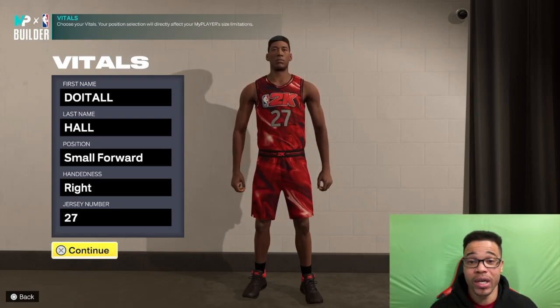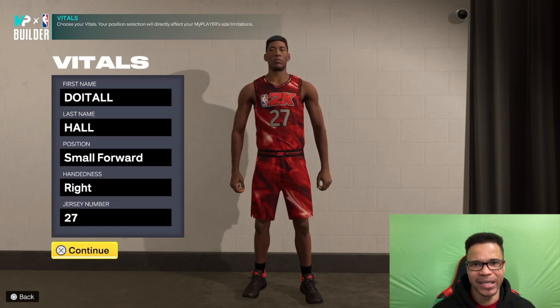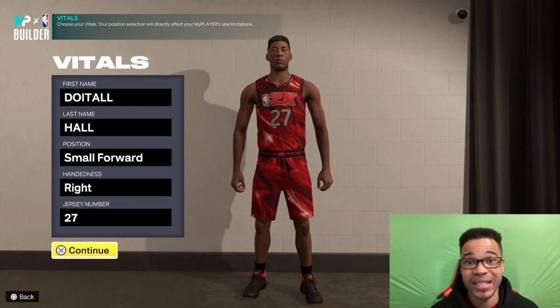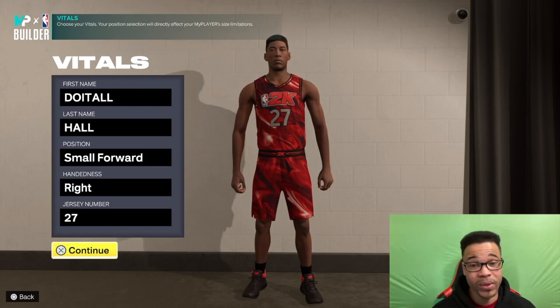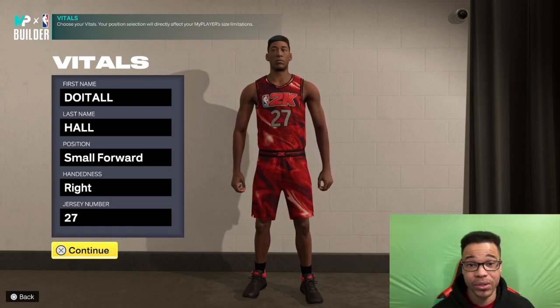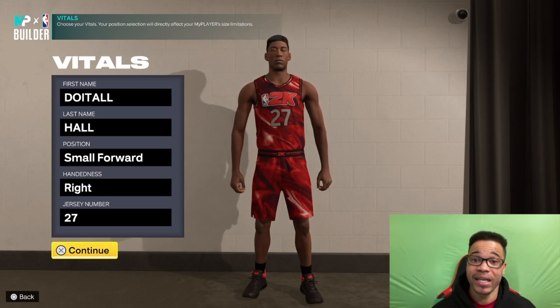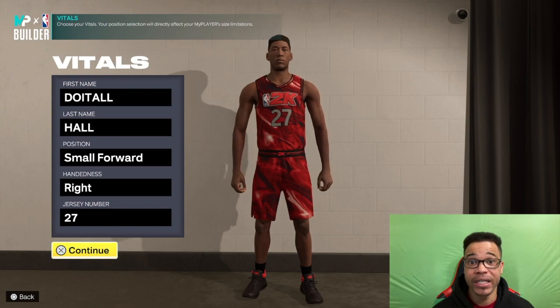Tell a friend to tell a friend — we're back with another NBA 2K23 next gen build video. You guys loved the Jack of All Trades at six foot nine, but I got a six foot ten Jack of All Trades for you. This build is crazy — we're talking finishing, shooting, playmaking, and some crazy defense. Make sure you watch the video to the end so I can show you how I created this masterpiece.